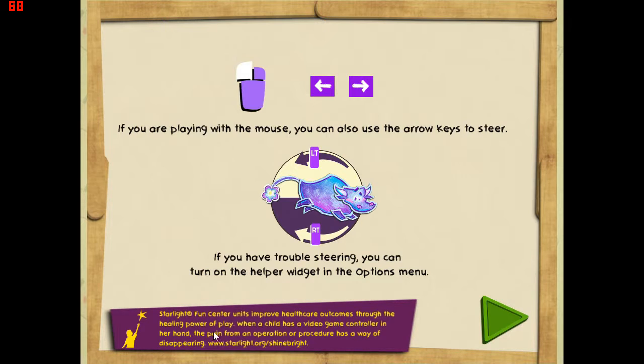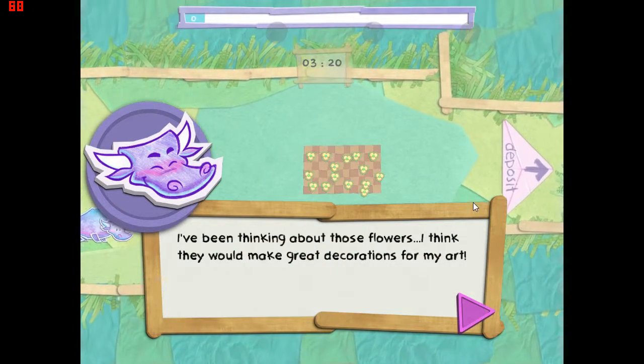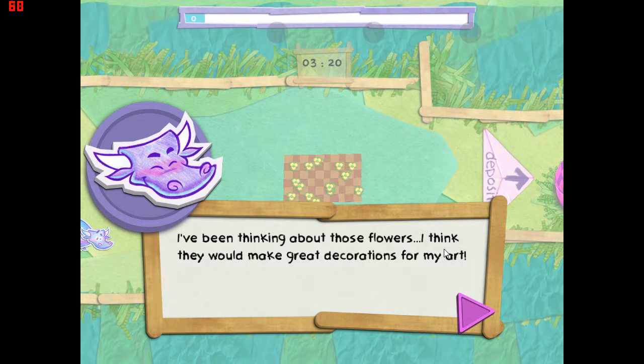It gives you a little bit of information: 'Starlight Fun Center units improve health care outcomes through the healing power of play. When a child has a video game controller in her hand, the pain from a medical procedure has a way of disappearing.' That's basically what it is - it sounds a bit like the Special Effect charity in the UK, although Special Effect tends to cater more for disabled gamers who can't hold a controller properly and have specialized equipment made for them. It's a good thing really, getting kids to play games - it does help with the healing process.